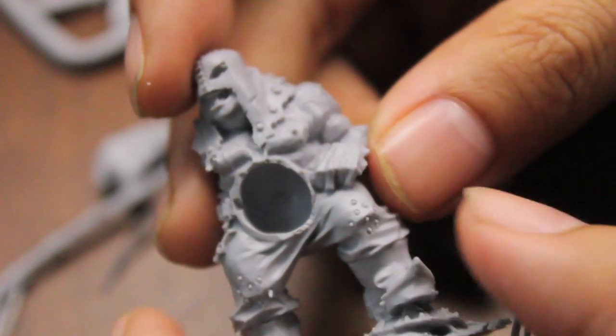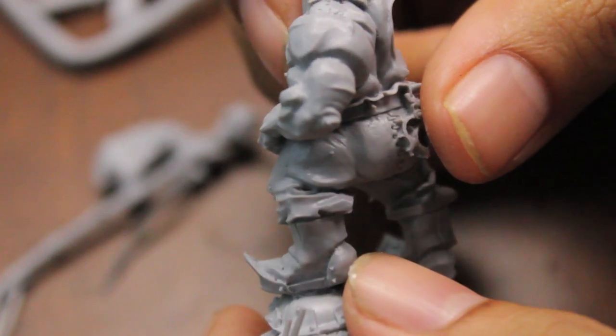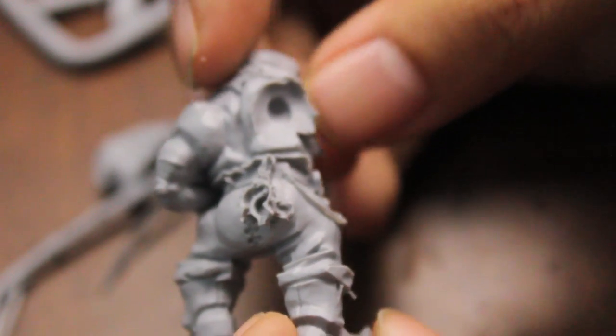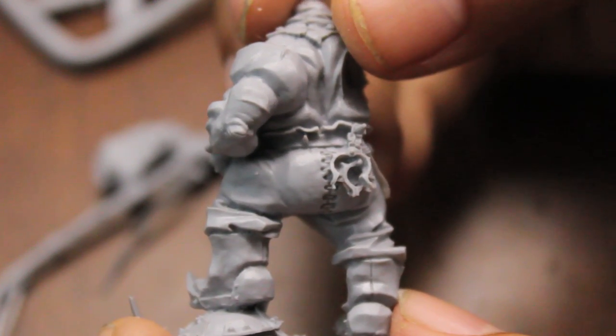Looking at it, I don't see any air bubbles, which is pretty much a first for me. So it looks like I'm not going to have to fix anything, do any gap filling or hole filling. I might have to do some gap filling depending on how the pieces fit together, but this is a good start. Let's see how the rest of the pieces look.